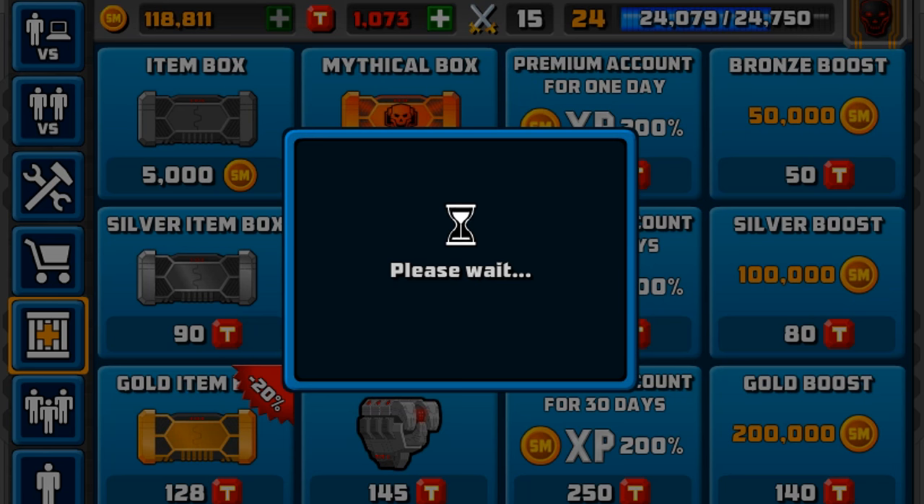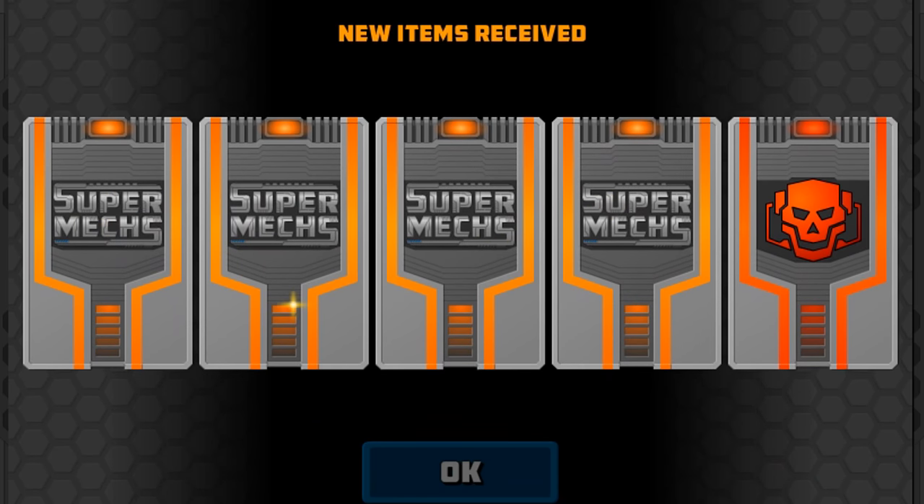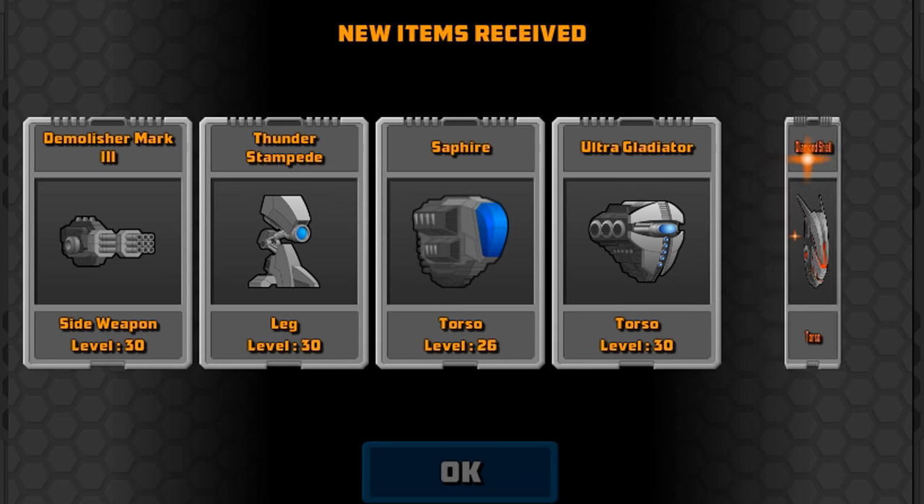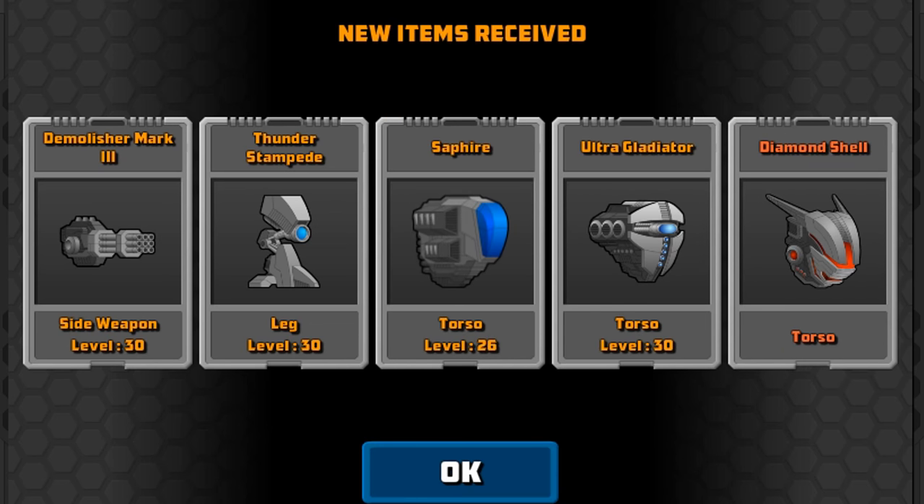I've actually got a really sore throat and a really bad head right now. We've got a first mythical right there! So let's open up these legendaries, then we'll open up our mythical. We've got Demolition, Thunder Stampede, Sapphire Ultra Gladiator, and a Diamond Shell.